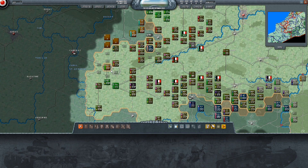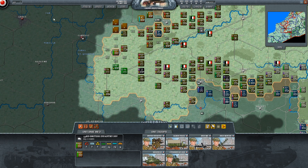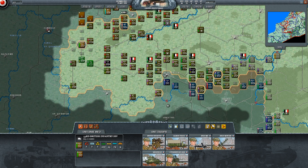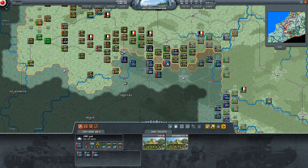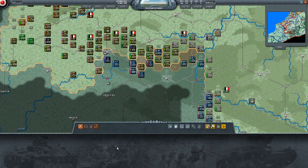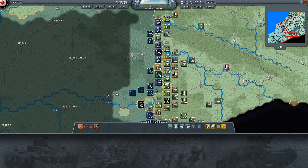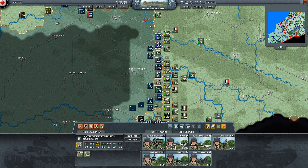We've got some units surrounded - we can probably eliminate them, and there are probably some other units in there too, we'll find out during the turn. These guys took a bit of a beating but are still alive. And there are three French regiments which are completely screwed. Quite possibly not - these guys seem quite well dug in. We'll be able to hurt them at least.